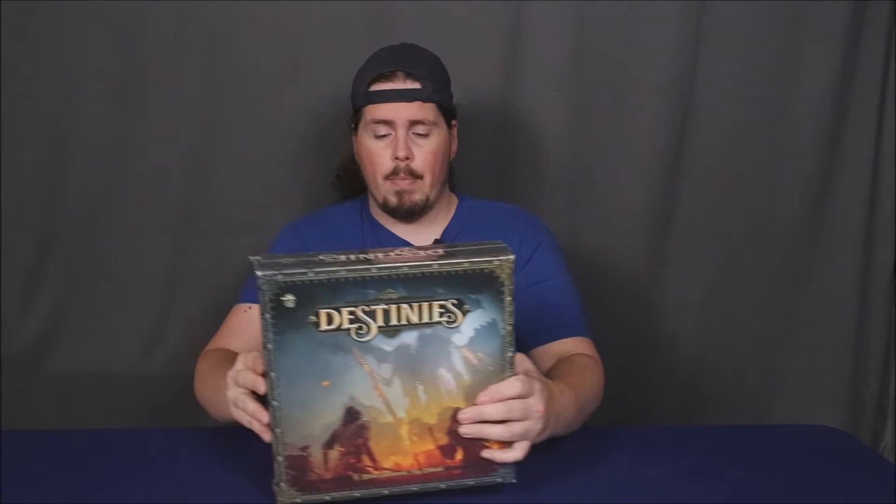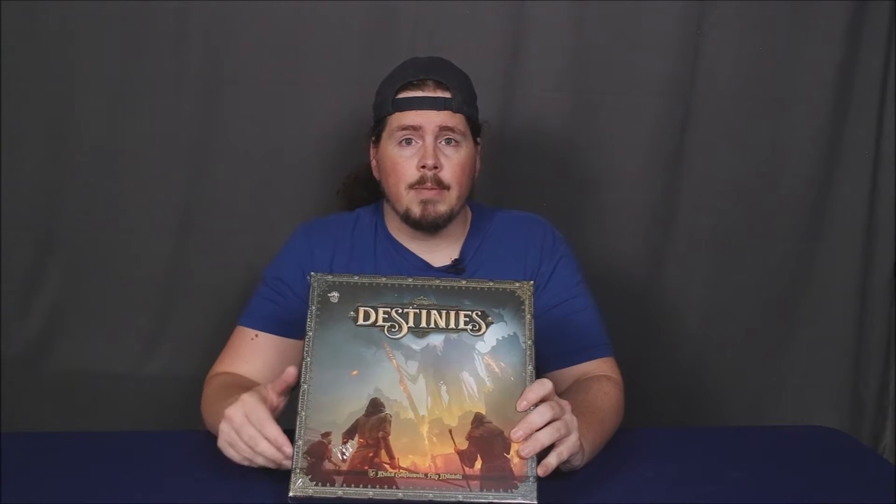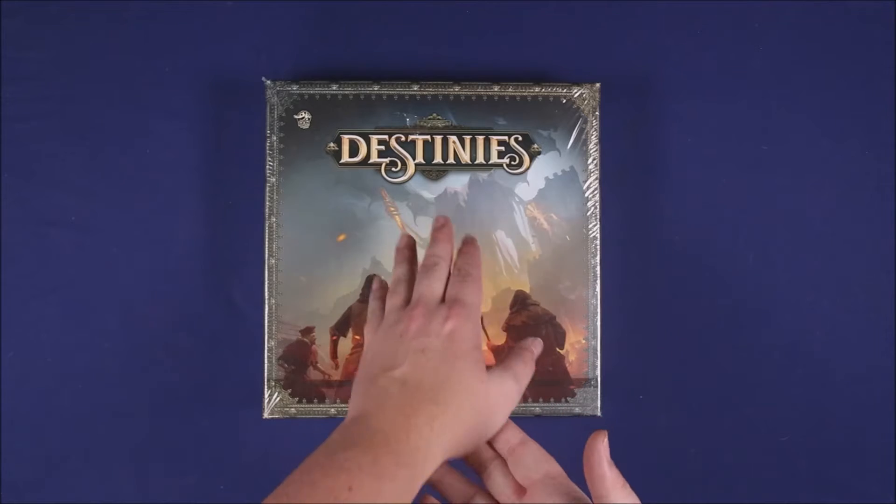Hey there folks, welcome back to Is That Right Gaming, my name is Rob. Today we're doing a What's in the Box episode — we are looking at Destinies from Lucky Duck Games. This is a 1 to 3 player game and it's a story-driven campaign sort of game. I'm really curious to get this one to the table. It features a scan-and-play system, so let's head down to the table and see what's in the box.